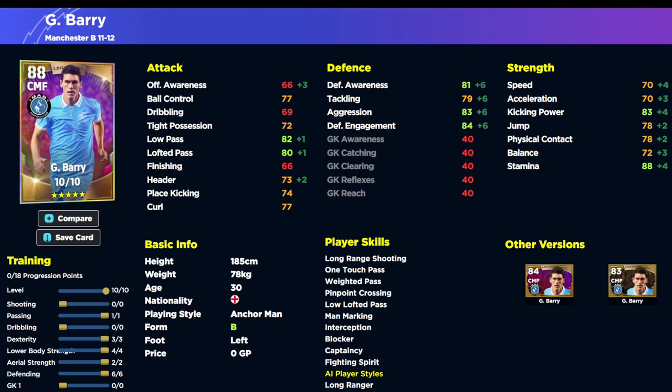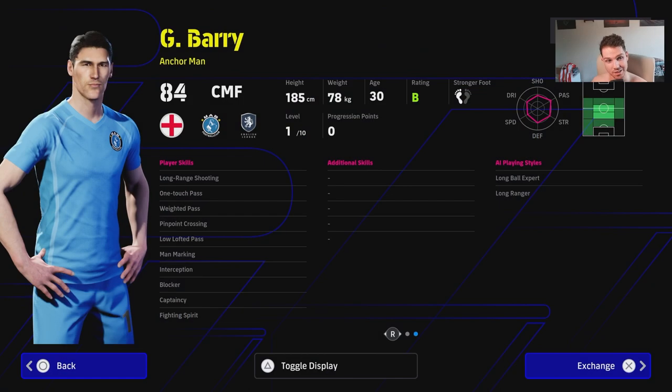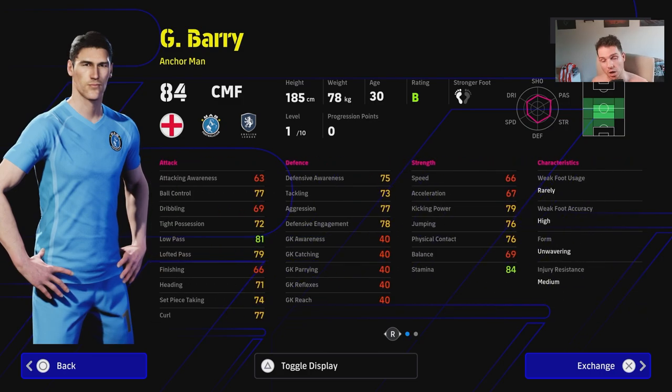If you have a couple of points lying around and you're looking for a DMF that can hold it all together in midfield, he's a fantastic option. He does have a couple of weaknesses — he's definitely slow — but he's a really good option for free. That's how to get 5,000 eFootball points and Gareth Barry: a training guide and review. Go for it if you have the points. Let me know if you've tried him and how he's playing — and don't forget to subscribe.